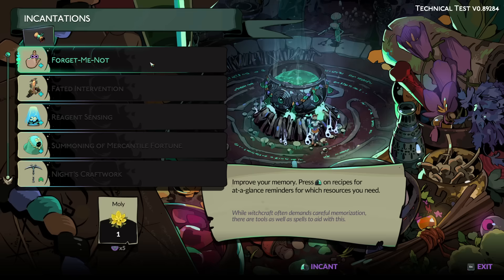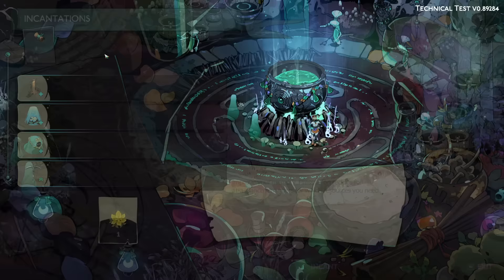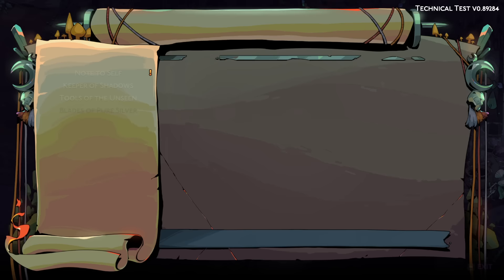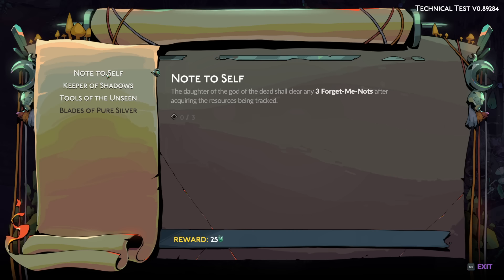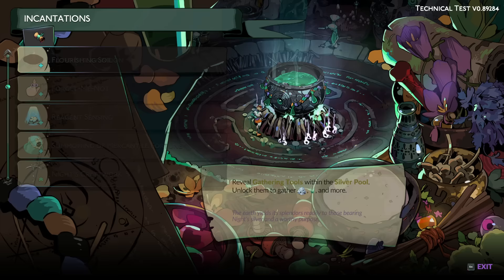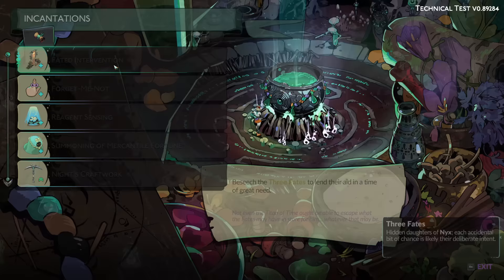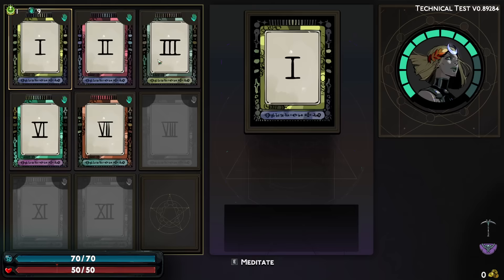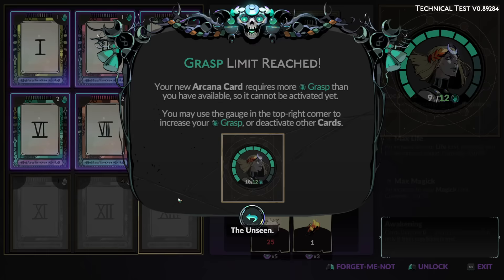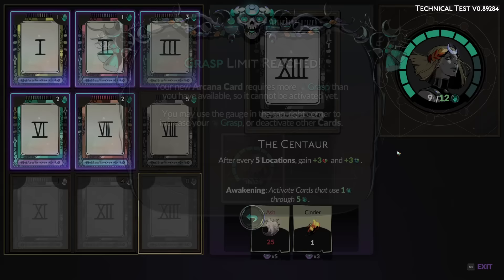As we improve ourselves, so does our craft. Press right-click on recipes for at-a-glance reminders for what resources you're going to need. Grasp limit has been reached — we are over the limits and we don't have the psyche to do it. We can mix and match them. Everything moving slower feels really important, so we can just take down minus two. You do 20% extra damage to foes in your casts — I feel like I can ditch that. Interestingly, this one costs zero grasp. After every five locations, gain three max life and max magic — that's really great.